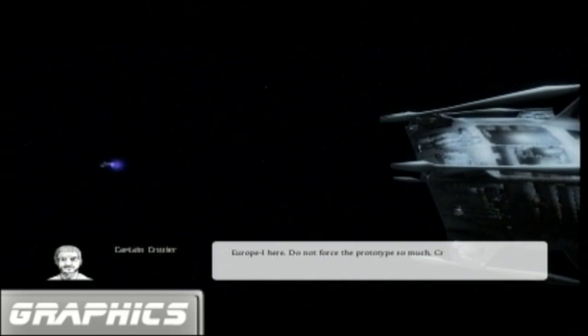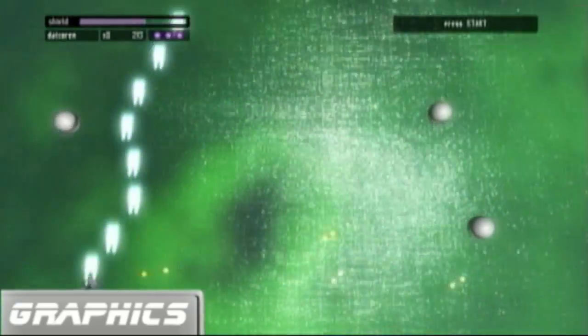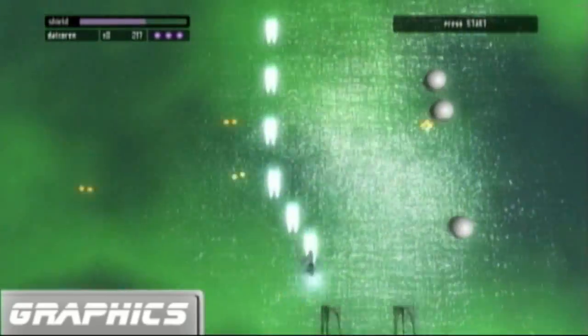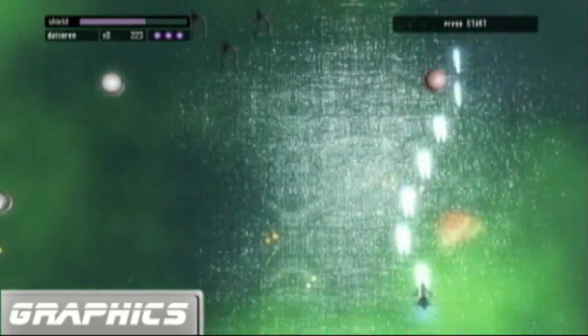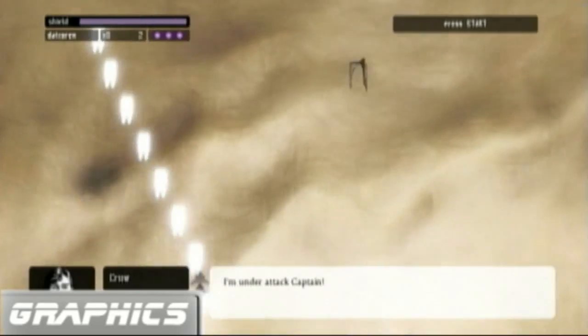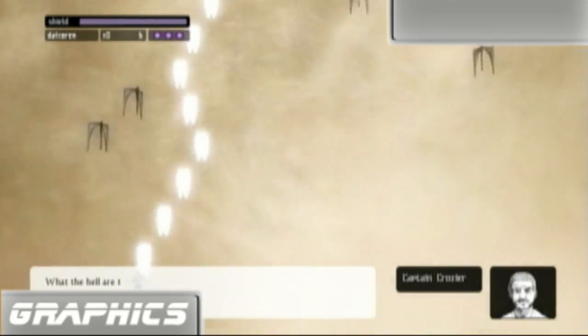Isogoras' graphics aren't the most detailed, but they're certainly nicely done, especially the water, which looks very well done in the background. The details are self-evident in the small, bite-sized enemies on screen, and the particle effects aren't over the top and aren't too little — they work just right. All in all, Isogoras is a game that looks entertaining. An 8.5.